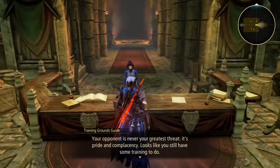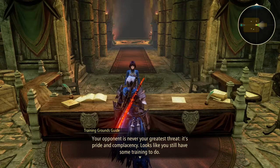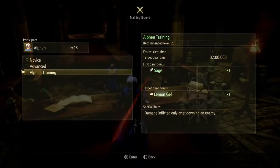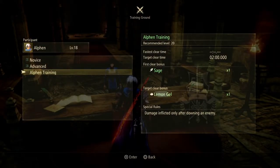The trainer says: your opponent is never your greatest threat — it's pride and complacency. It looks like you still have some training to do. Yeah, clearly I wasn't ready to do that.